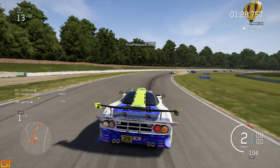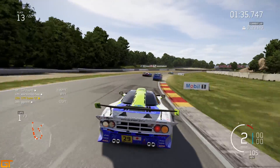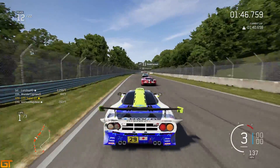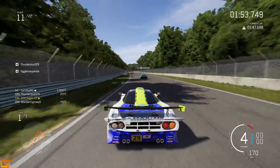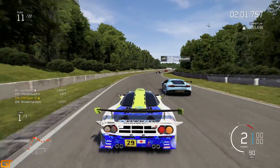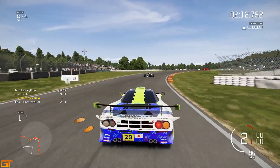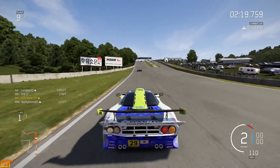So that's 13th. Into the carousel — a very long corner, just waiting for the late apex. There it is. Someone is off on the grass, that's a Subaru. I'm through past him, that's 12th. Now into the fast kink — just dip your two wheels onto that kerb to give yourself a better angle through that fast right hander. And that's giving me the speed to go past the Ford GT. That's not a bad lap — 23rd to 9th in one lap.